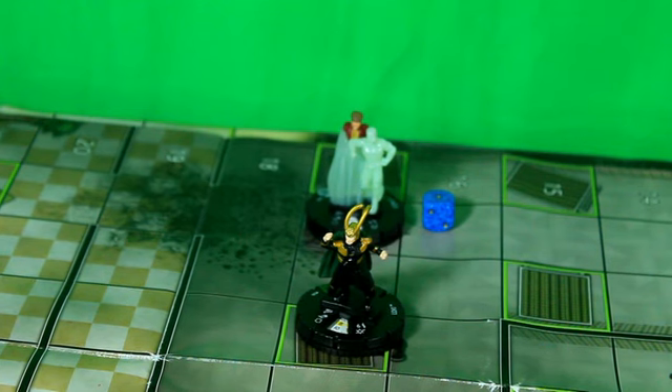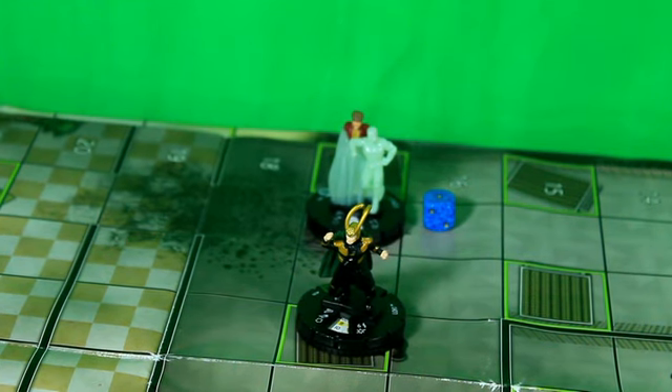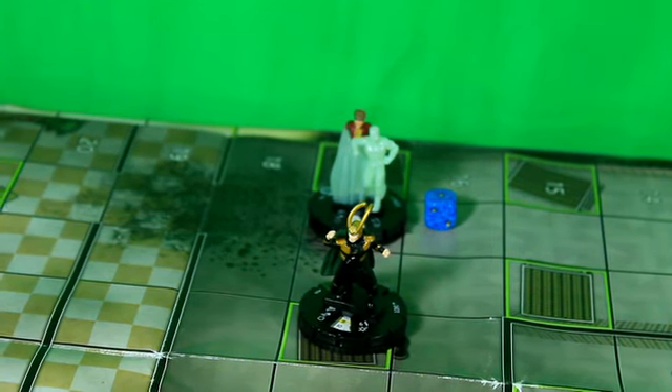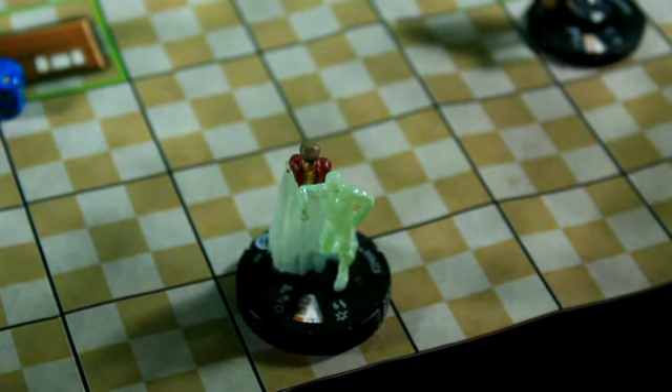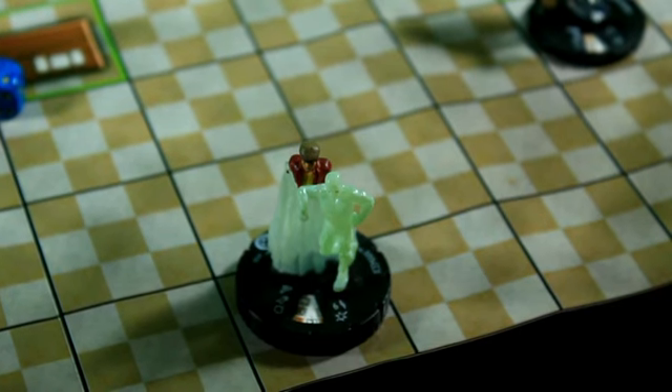Loki is going to return the attack. 10 on a 17, doing 3 damage and he has probability. That is a 9 — that's going to hit. First figure to be KO'd in round 12: Iceman by Loki.